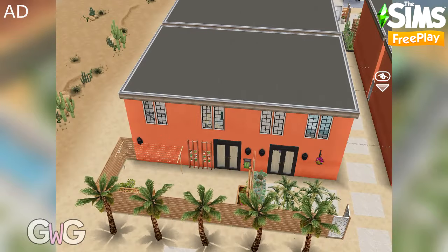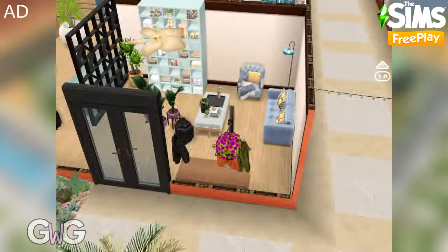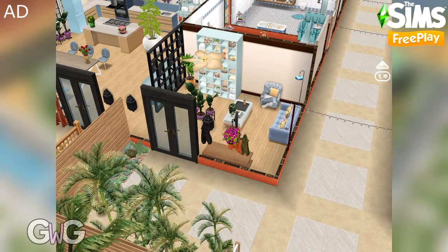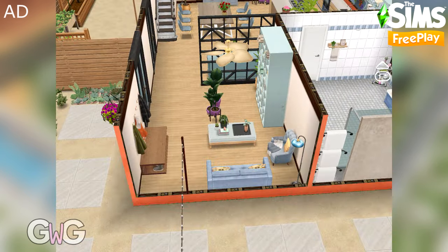We're going to look at these one house at a time, starting with this one. At the front on the left hand side we have a front door that leads into a large open plan living area, kitchen and dining room.